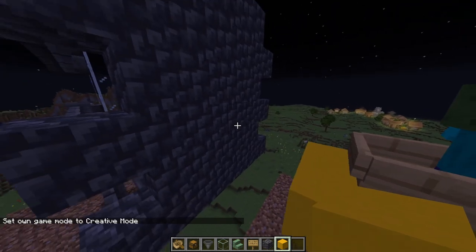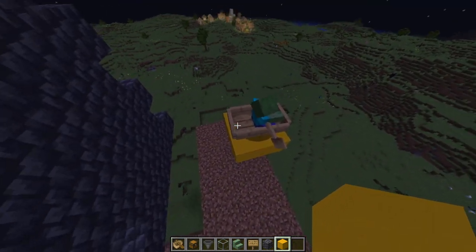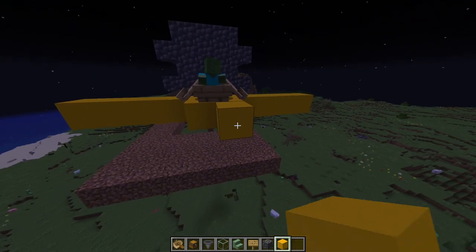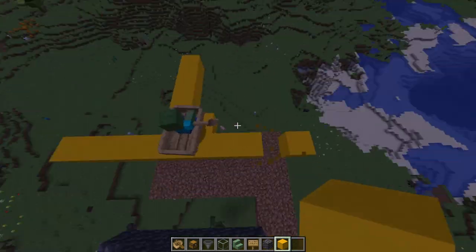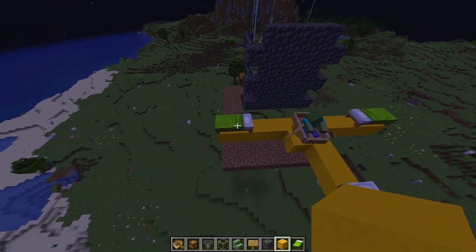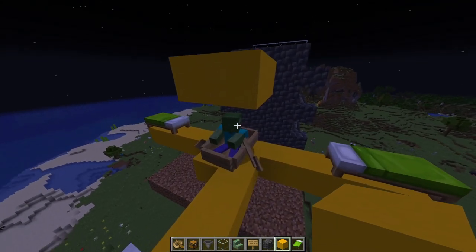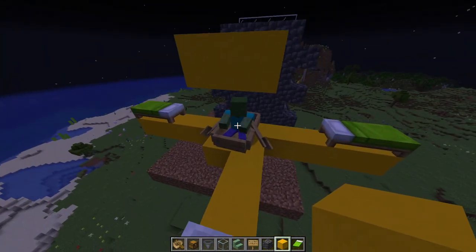You actually don't need those two blocks right there, but I like to keep them. Now take your two-by-two platform with the zombie and build out four blocks on each side, then place beds on the ends of all those extensions. Also, you need a roof over where your zombie is — otherwise the zombie will burn in sunlight. Make sure the roof isn't made of glass; use solid blocks. Set the roof three blocks high so villagers can jump to get into their beds.